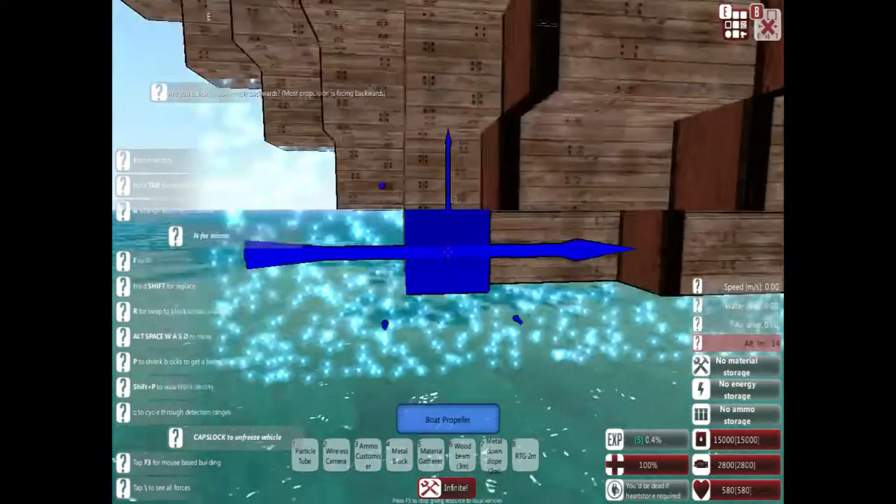Next we're going to build the propulsion system — the propellers to turn and move forward. I'm going to grab water propellers. I may keep the back of the ship flat; it's just a starter ship so it doesn't matter too much. I'll put on two giant propellers and then a ton of small propellers. By the way, you can buy From the Depths on Steam for $20, and it is definitely worth it. I've played this game over 200 hours — it's way too fun. I would definitely recommend it.